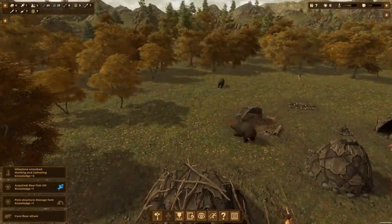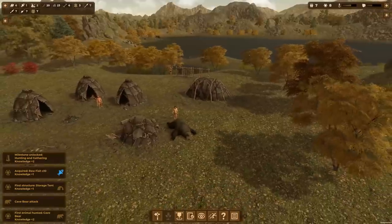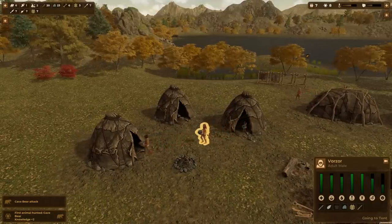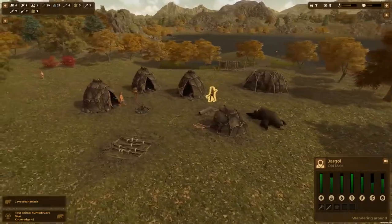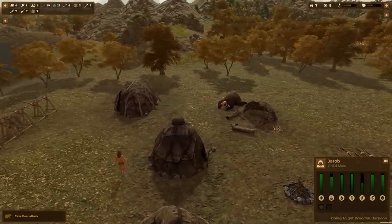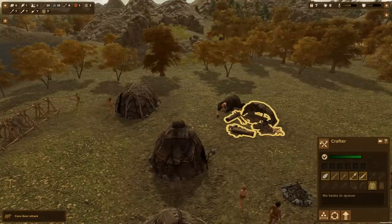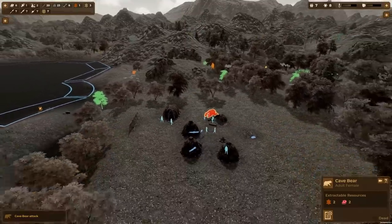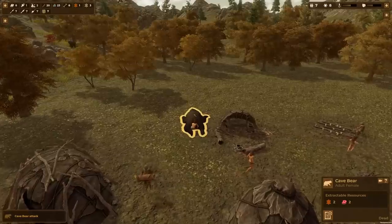It's a fight! A bear attacked! I was not expecting this! On the plus side, we're going to get four raw meat, two bones, and three raw skins. On the negative side — did anyone die? No! Extremely luckily, the whole town happened to be right there with their weapons in hand. Every single person had a wooden spear so we just dropped the bear fast. Keep in mind bears are not easy — that was a red-tier bear. But we reacted like champions.